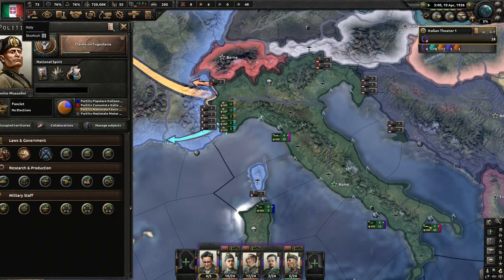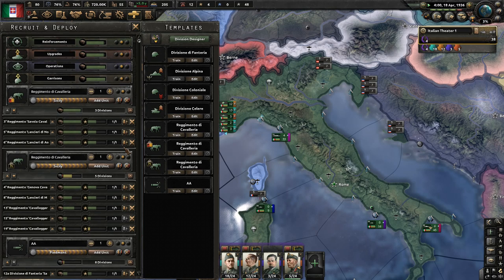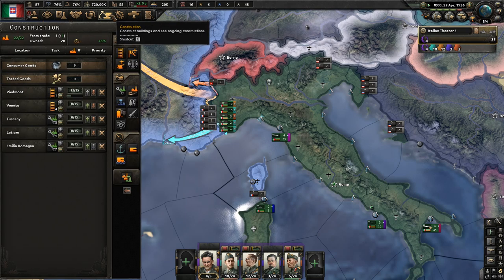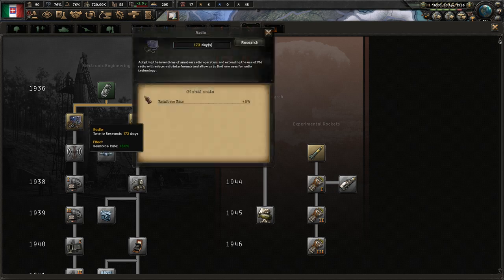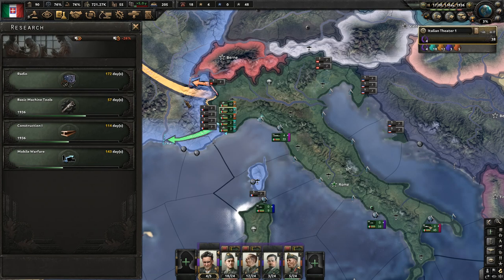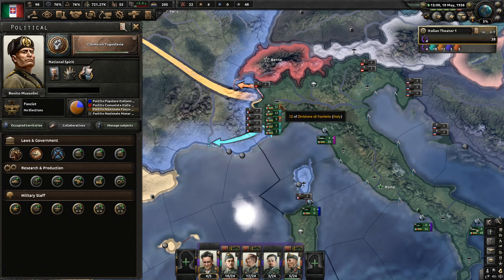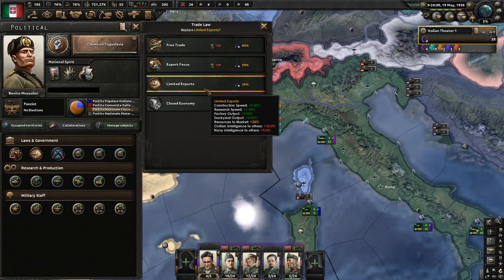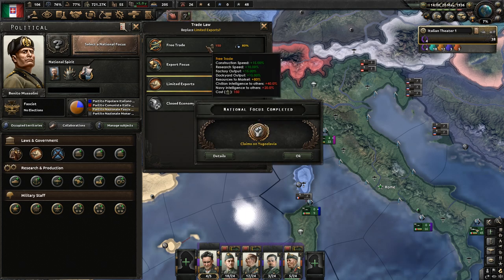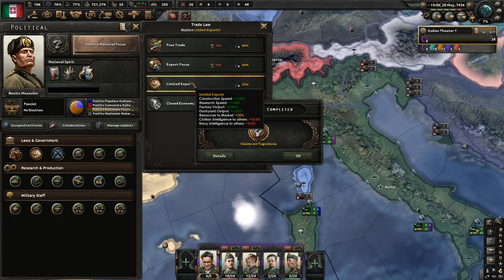We're going to ignore the naval conference. See how these divisions are doing in training — this is all we're going to train, we're not going to train anymore. You can really get into trouble if you start training too much. The first thing we're going to pick up is free trade, and that's why we're building all that infrastructure to get that iron.